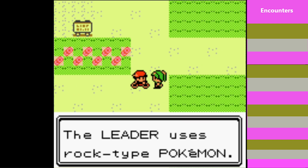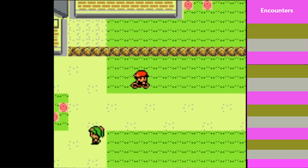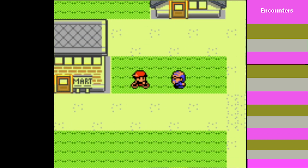I visited Pewter Gym — the leader uses rock-type Pokemon. Rock-types, huh? Well, that's kind of a joke compared to what we're used to.